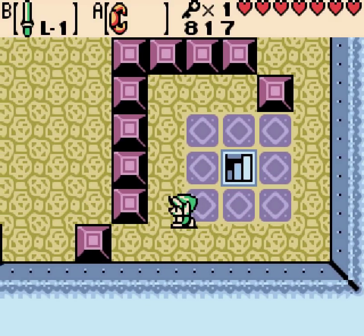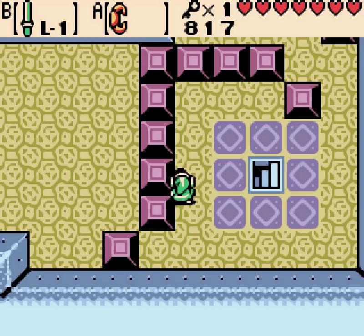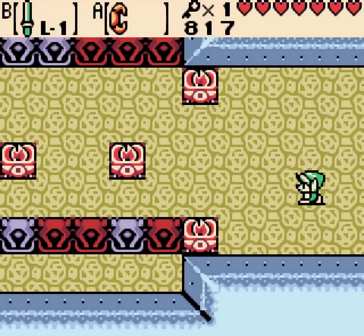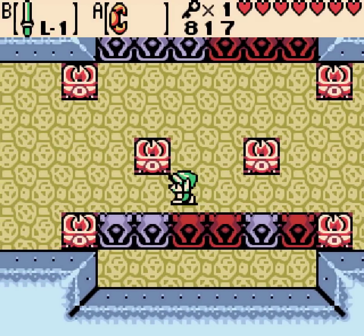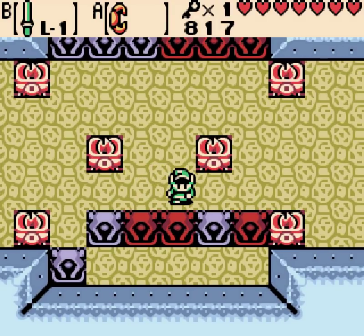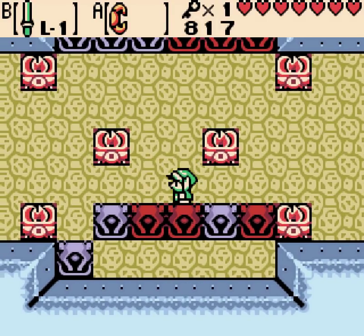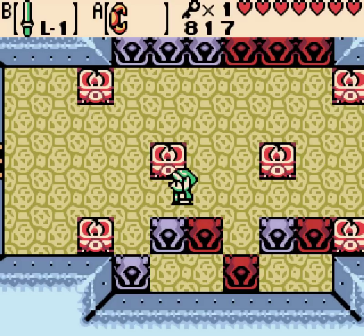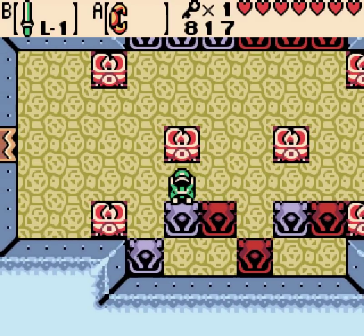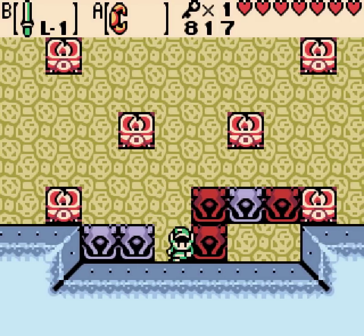We're not holding your hand at all. More color puzzles. This looks trickier than it is. No — the key is getting at least one of these statues two spaces up, so you can easily move that far light statue over.